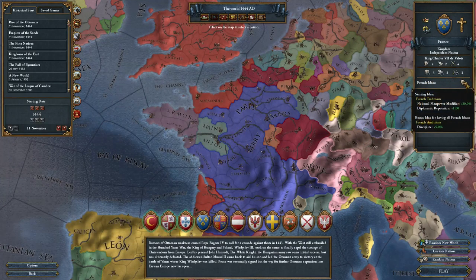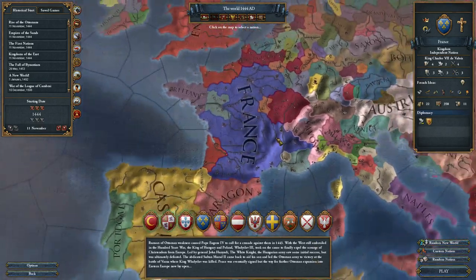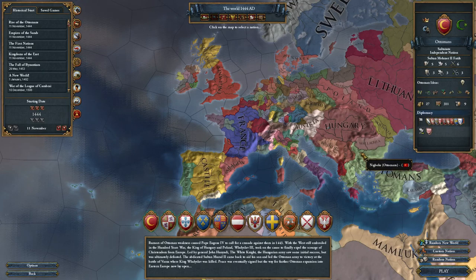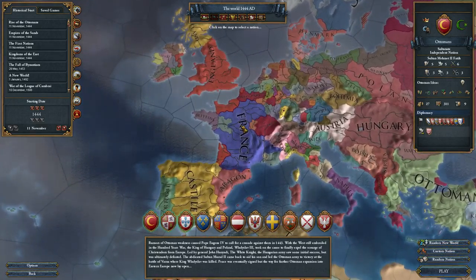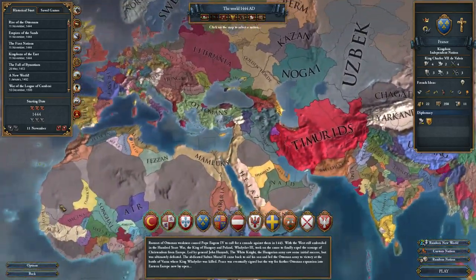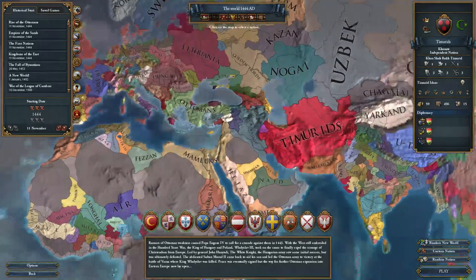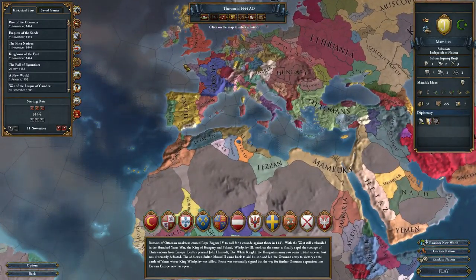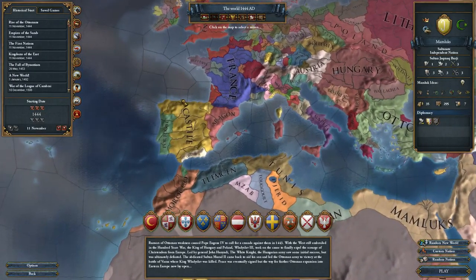That means France is going to get 20% more troops from the land they already hold. And seeing as, if we look at the development over here, France is the largest one in Europe — although the Ottomans will overtake that shortly. An additional 20% troops on already one of the strongest developed nations is amazingly strong. The only other ones that are close are the Timurids and the Ming, who are going to collapse, both of them, given time.